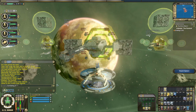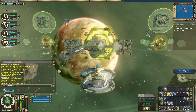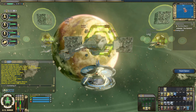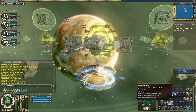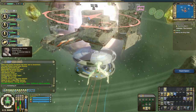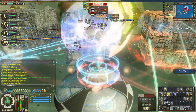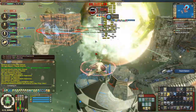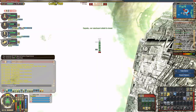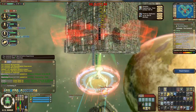Here we are in the ISA with the combat log up. I have Let It Go on my bar so we're going to be able to use that. Only got about 10 seconds left before the run starts, so hopefully we'll have a good run this time — but if we don't, it's okay. Still mostly just having fun and messing around for the time being.